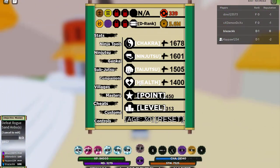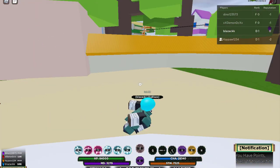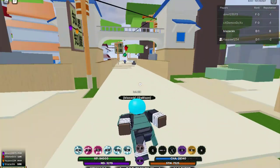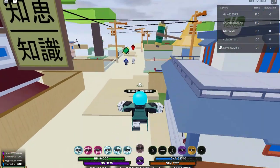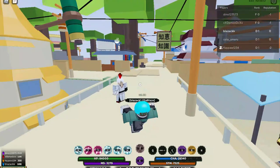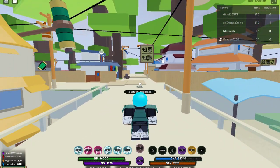That's pretty much everything you need to know about ranking up. To summarize: put a lot of points into chakra and taijutsu, have a friend to do missions with, and when you're about to sleep just leave an auto clicker on — six hours of sleep with the clicker running helps a lot. See you in the next video — stay blaze, peace out!